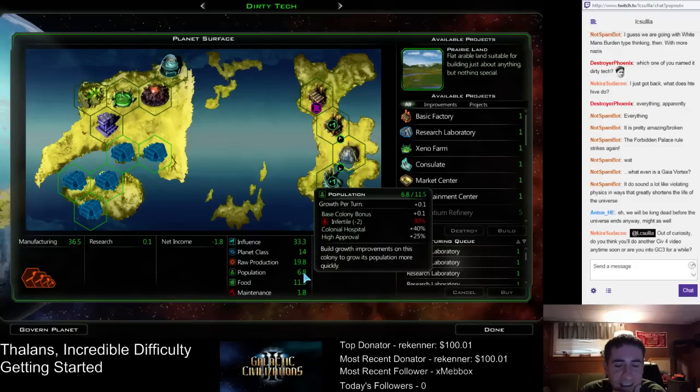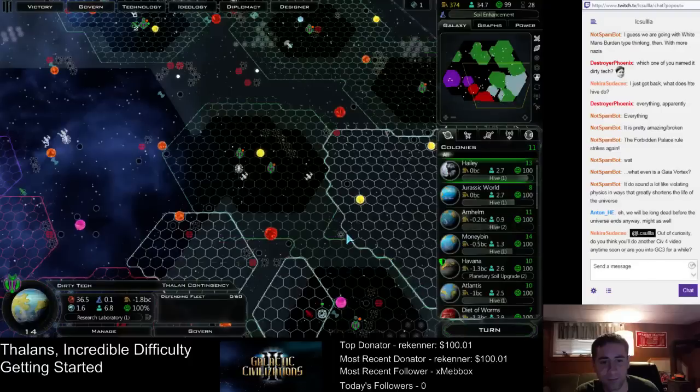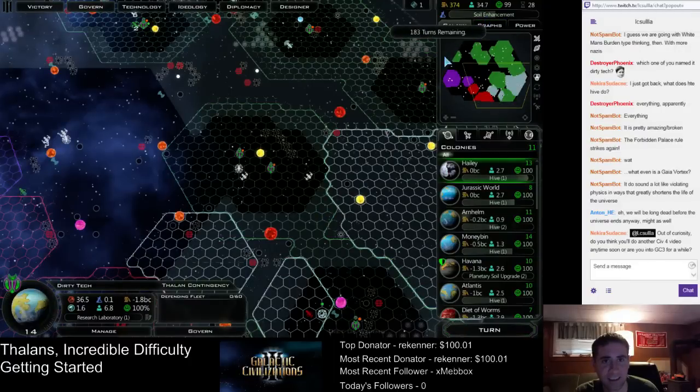If we can get the next level colonial hospital, that'll help. We need to get that tier two hospital — that's what we're going for next. Still got a ways to go.